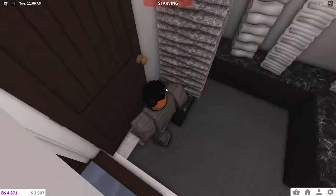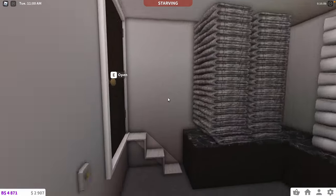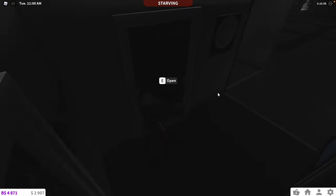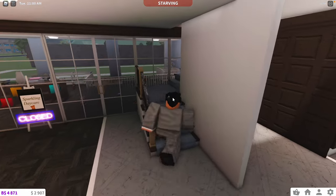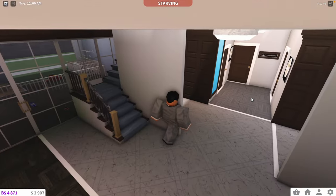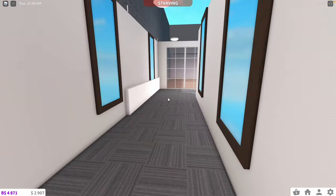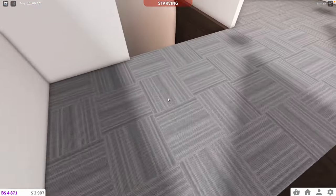Next we have more housekeeping — just towels and sheets and stuff. We also have a tower box here because sometimes you want to turn the whole hotel off. Going up the stairs — we're saving the elevators for last — we have some rooms up here which aren't finished. The first floor is done but the second floor is what we still need to work on. Right now it's just a bunch of mirrors and stuff.